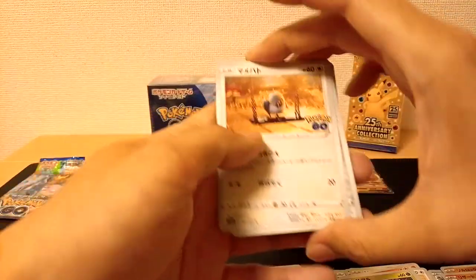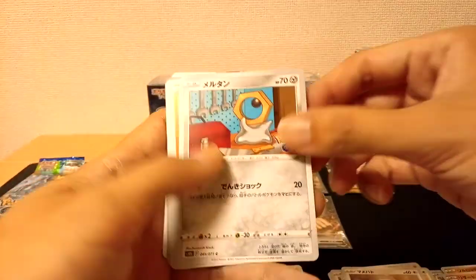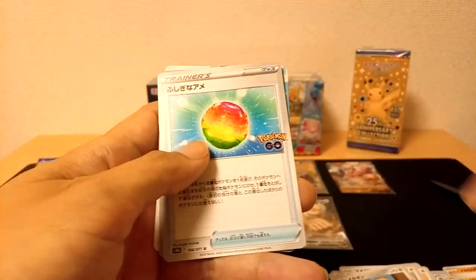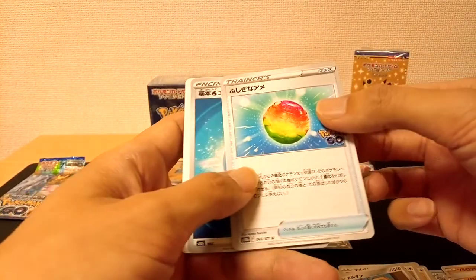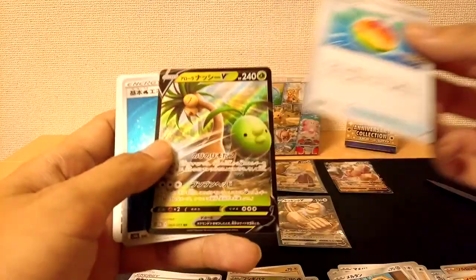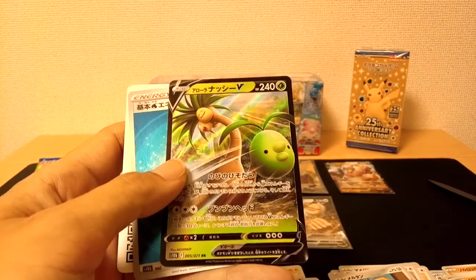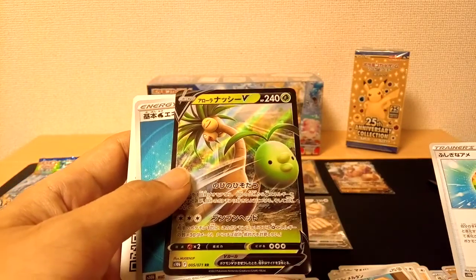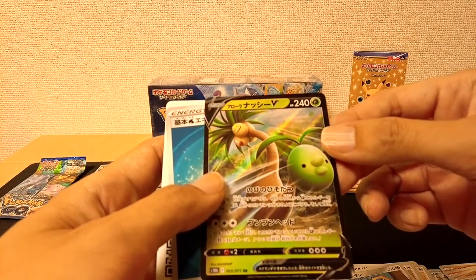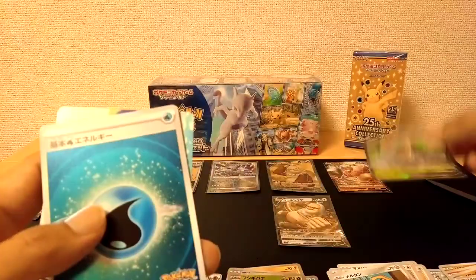Let's open up this booster pack. We have ourselves a Pidove, Melmetal, Onyx, Rare Candy, and we have something stuck behind here. This is an Exeggutor Rare — I think I've pulled one of these already, but this is the second one I've pulled and it's a cool card. We'll put our V right over here.